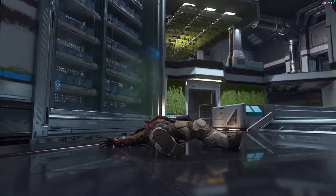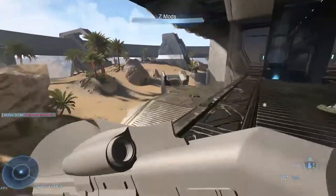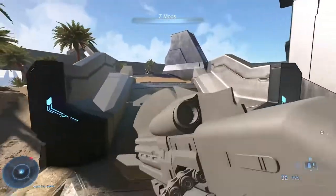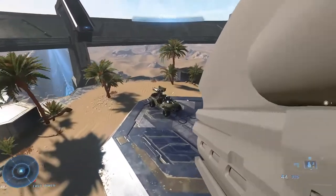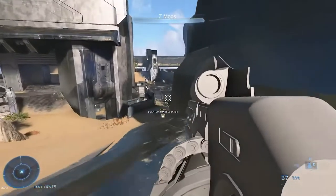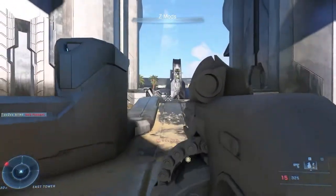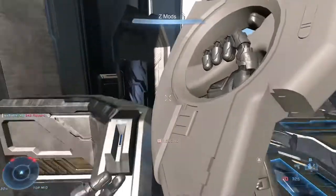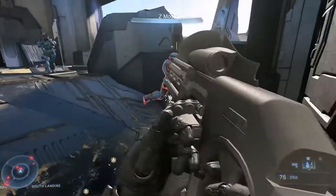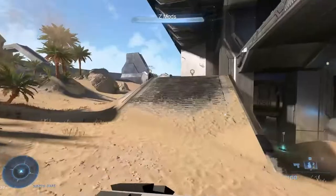The first weapon is called the Lacerator, and just by looking at it you can definitely tell this is supposed to be a Banished weapon. It seems to be some kind of LMG — it shoots disruptor rounds, or rather electric rounds, and it has a large mag. We do get some gameplay here, and I'm pretty sure this is going to be a power weapon because this thing is humongous and just looks incredibly powerful.